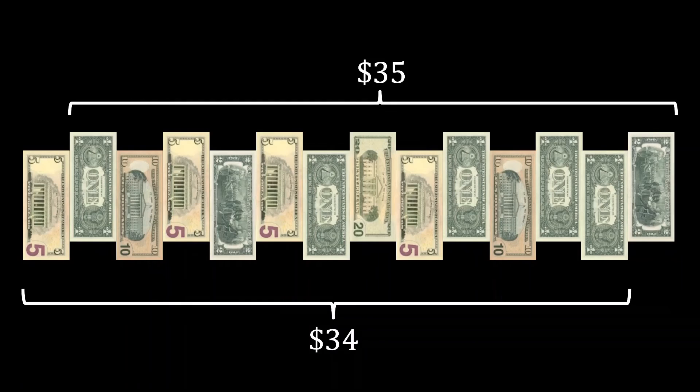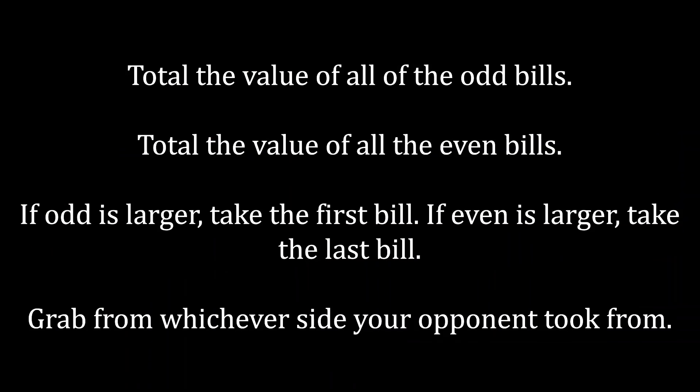This is just a fancy way to manipulate things to ensure that you get all of the even bills. Because all of the even bills sum up to $35 in total, and all of the odd bills sum up to $34 in total, that guarantees you the win. To generalize this winning strategy, no matter how the bills are shuffled and laid in a line, as long as there are an even number of bills, no matter what the contents of the wallet are, you follow this process.